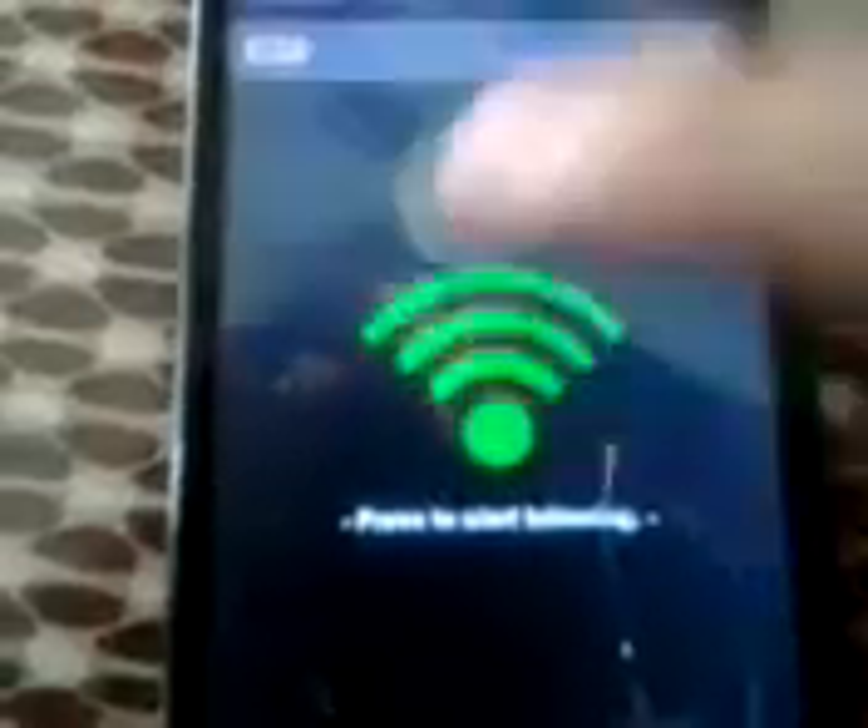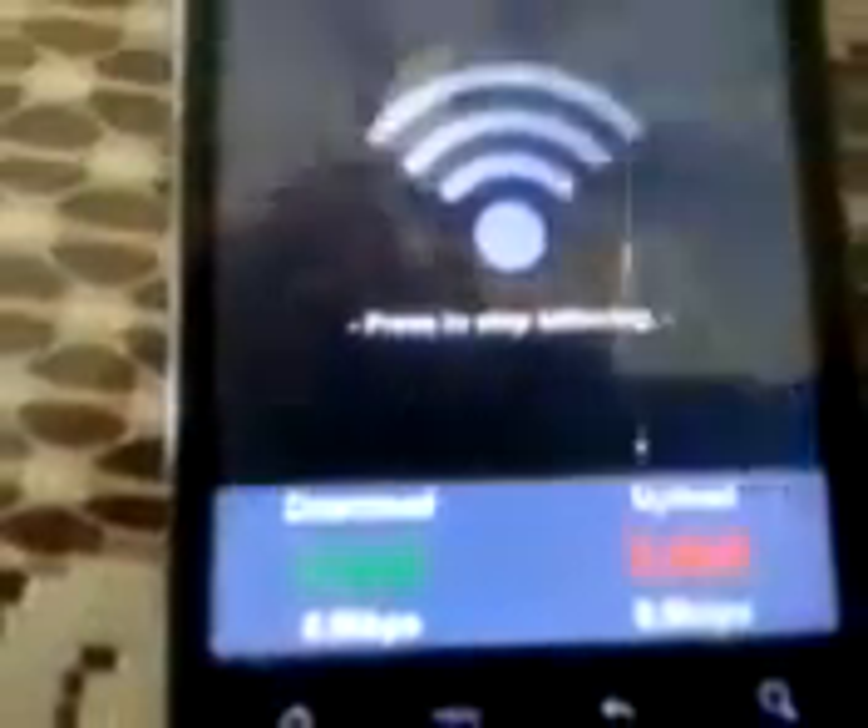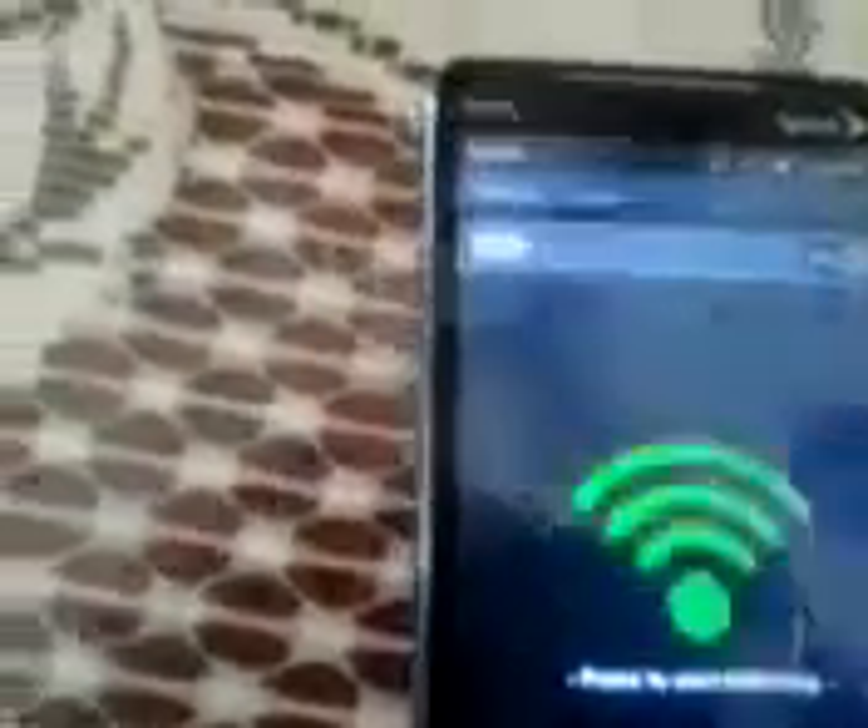Another app that doesn't seem to be working either is the Wi-Fi Tether. That's all it says on the top, as you can see. Tethering started with errors — Wi-Fi errors. That's the main reason why it doesn't work, because I can't even run Wi-Fi on my phone. It keeps giving me errors.